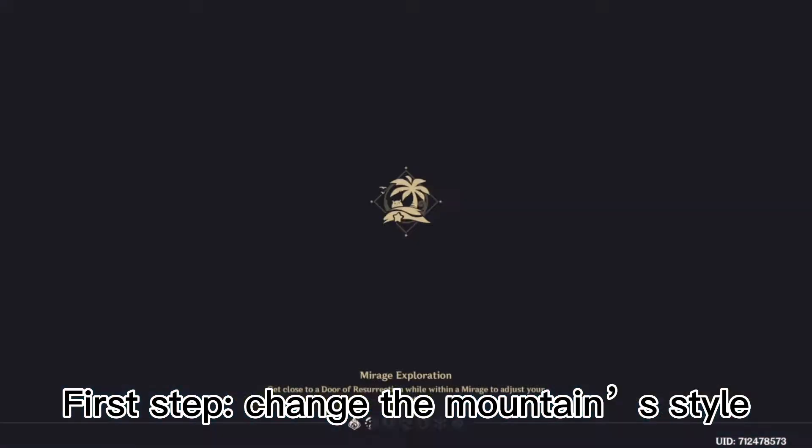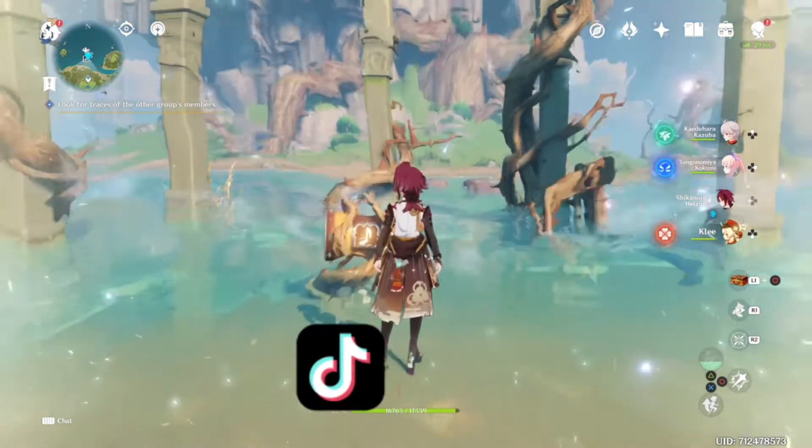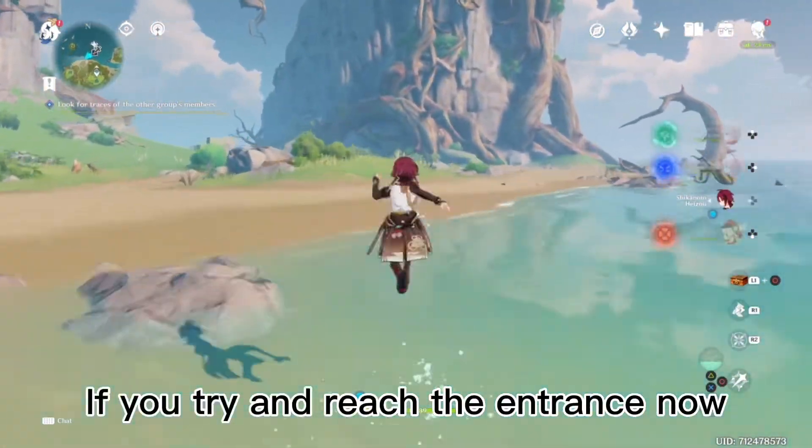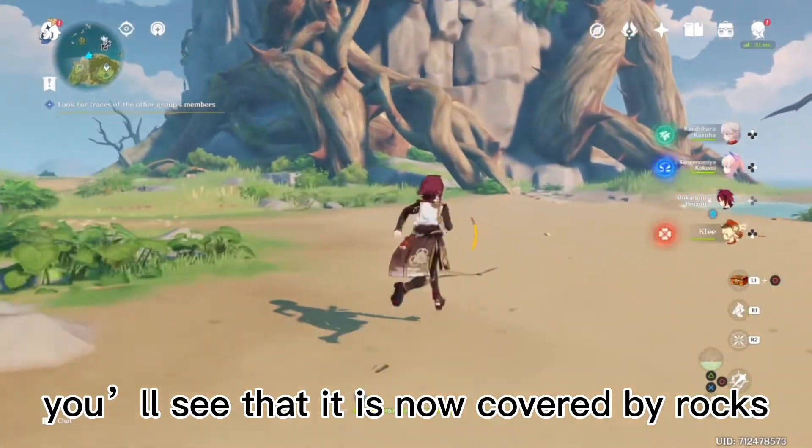First step: change the mountain style. If you try and reach the entrance now, you'll see that it is now covered by rocks.